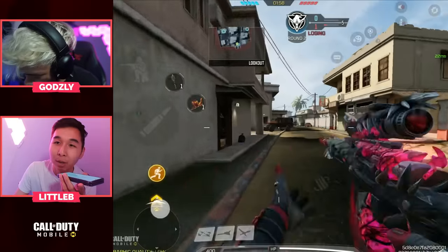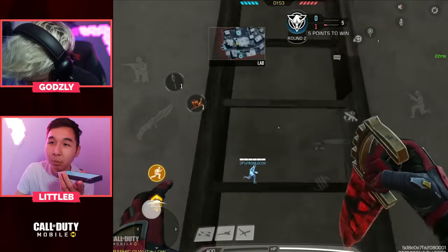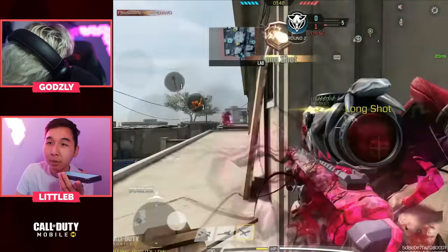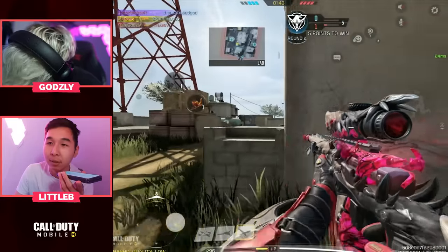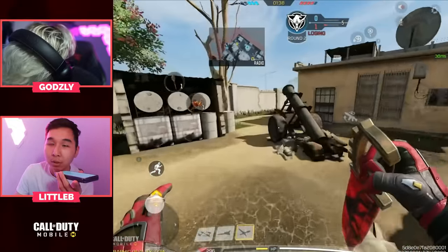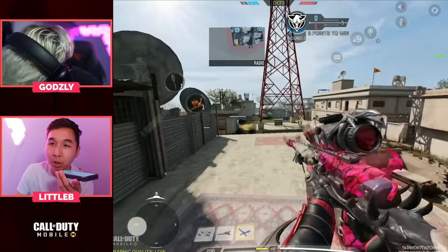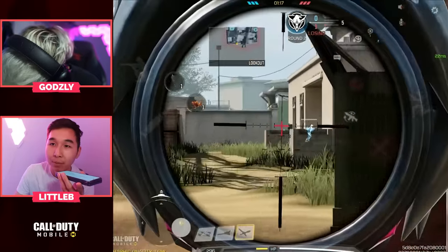This map is so confusing. I would personally push up the stairs — the same route you know. You can push middle too, but there are a lot of routes you can push. Nice kill! Reposition — because they know you're sniping there now. Reposition to the other side of the map. As a sniper you're using the most OP gun in SND, so you have to reposition and catch your enemies off guard. A sniper should never stay in the same spot.